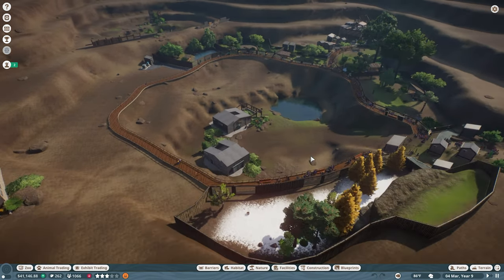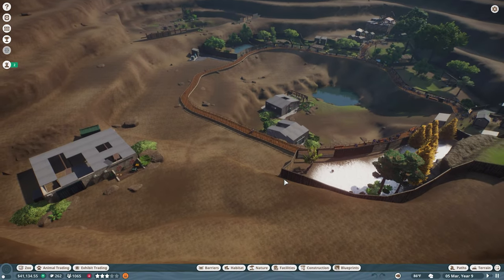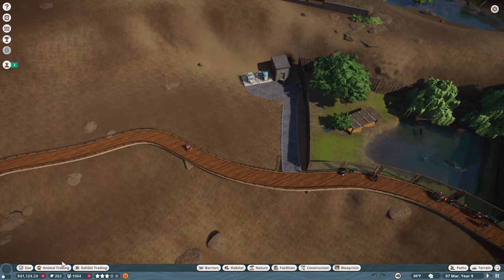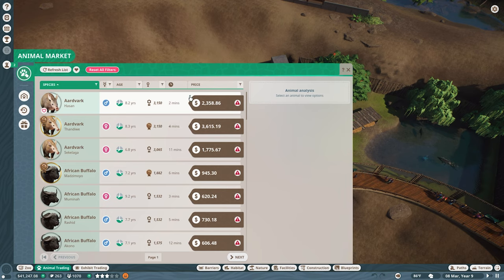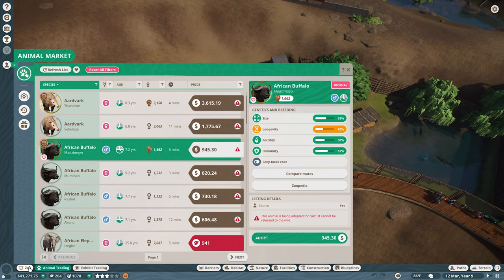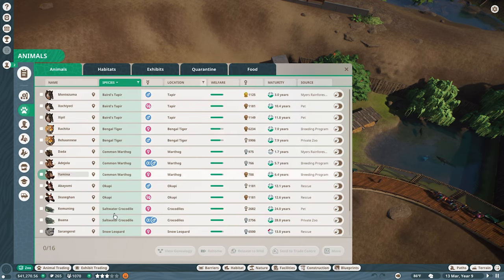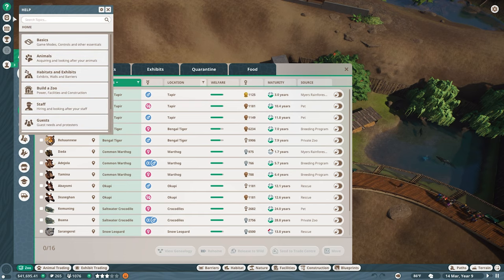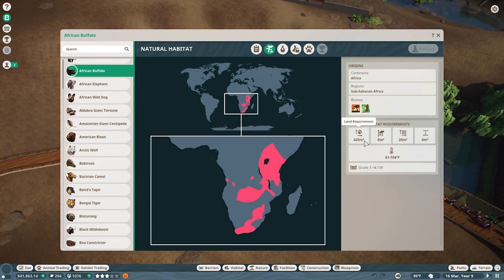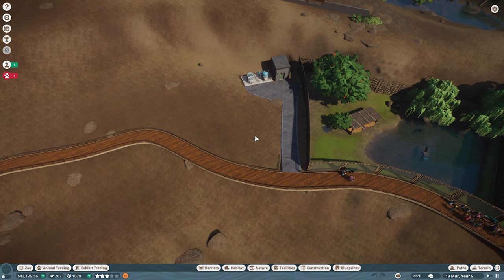I remember we are working our way around here. We have water and power here, so we can just go ahead and find an animal to add. Aardvark might be a good choice, or even African Buffalo — that would probably be an easy one. They do need a bit of space but we don't have those yet. African Buffalo, what do you need? You need 420 square meters each, and you need a little bit of water. So this would be a good spot to put that.